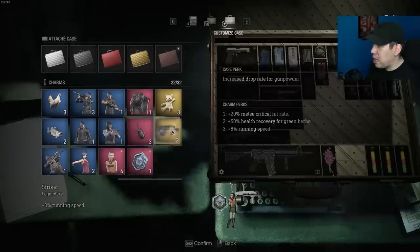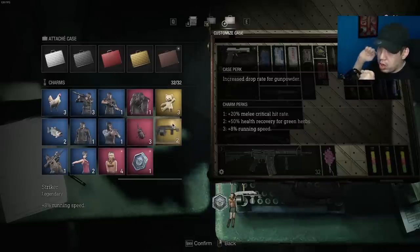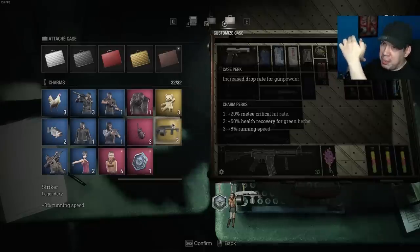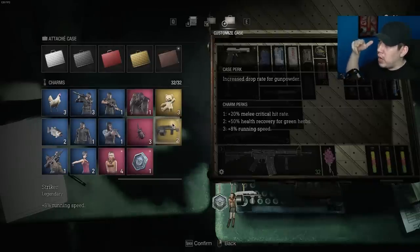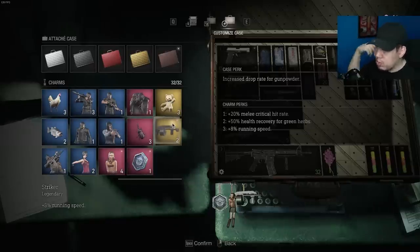The Striker charm — supposedly a callback to the dip man glitch from the original RE4 — gives plus 8% running speed. For acquiring charms, depending on how many coins you put in, there's a drop table. Say you put in three silver coins — there's a set table of items you'll cycle through, and once you reach the end it resets to the top. To maximize value, save first, try three silvers five times, see what you get. Don't like it? Switch to two silvers and one gold. Keep switching combinations and loading back until you find what nets you the most value.